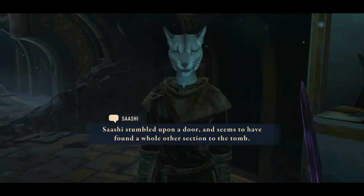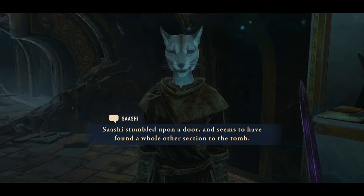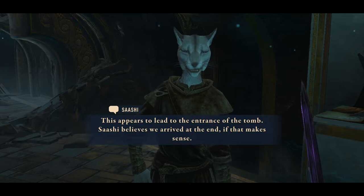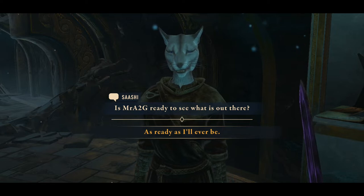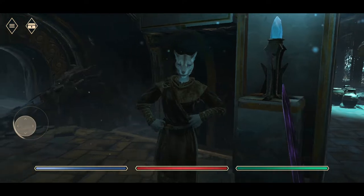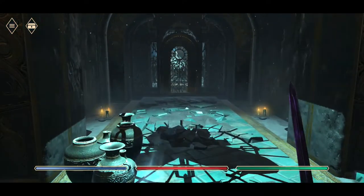Okay, so is that Sashi? That is Sashi. We stumbled upon a door — it seems to have a whole other section to the tomb. It appears to lead to the entrance of the tomb. Sashi believes we've arrived at the end, if that makes sense. Are you ready to see what's out there? As ready as I'll ever be. So you're just going to kick back while I go into the tomb myself.